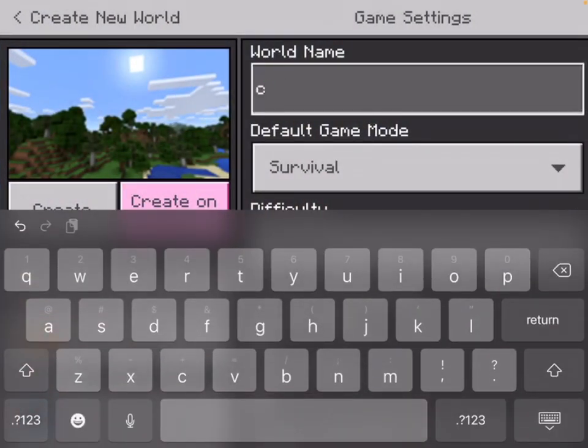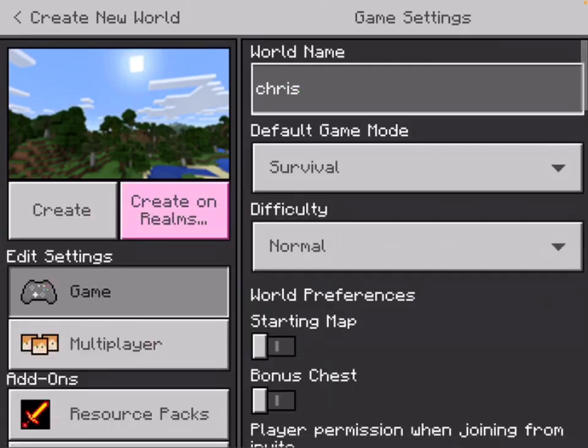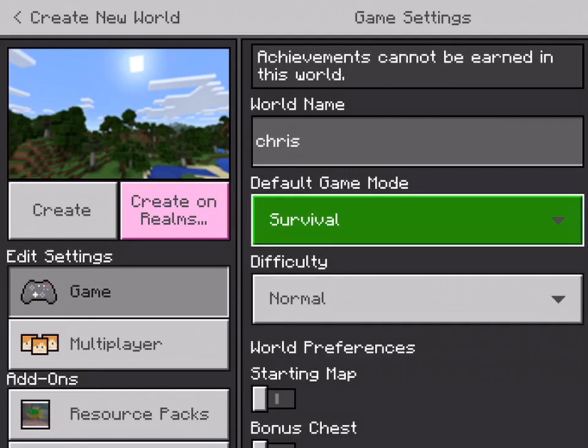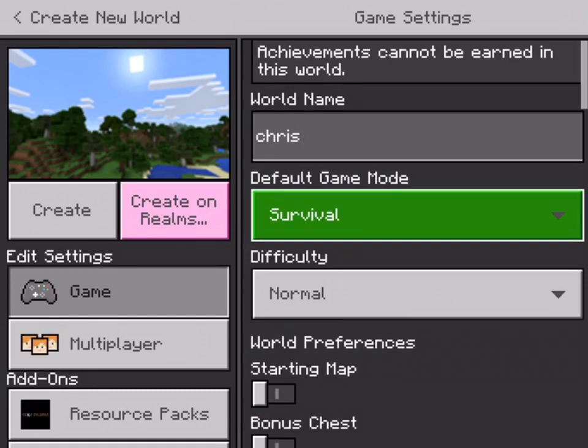Just hit Create New World and you can name your world whatever you want. I'm going to name mine 'Chris Survival.' Survival mode is where you have to gather resources, build your base, and fight zombies and stuff. Creative mode is where you can't die and you have infinite stuff — you can just do slash-give blocks and get a bunch of blocks.